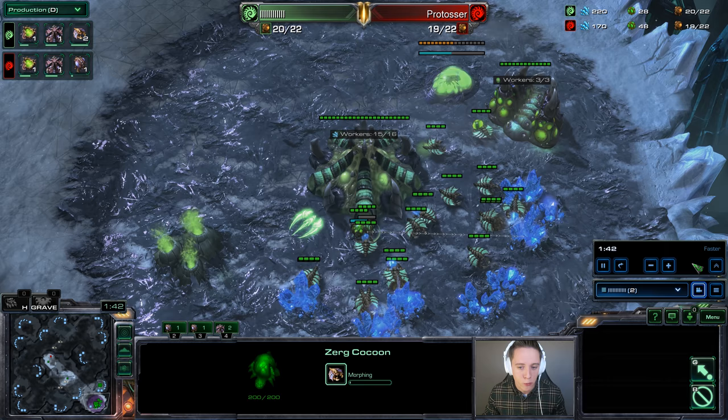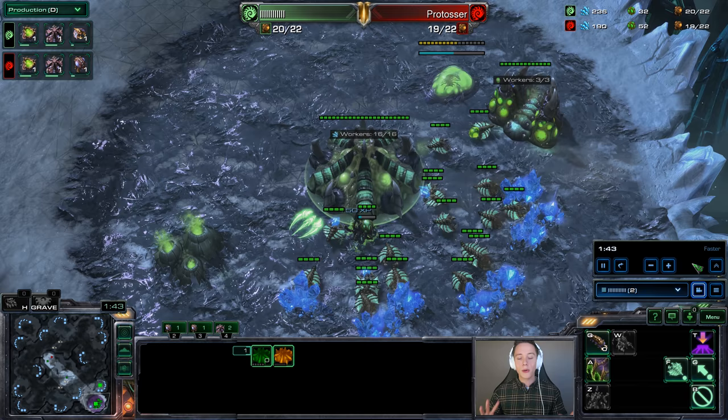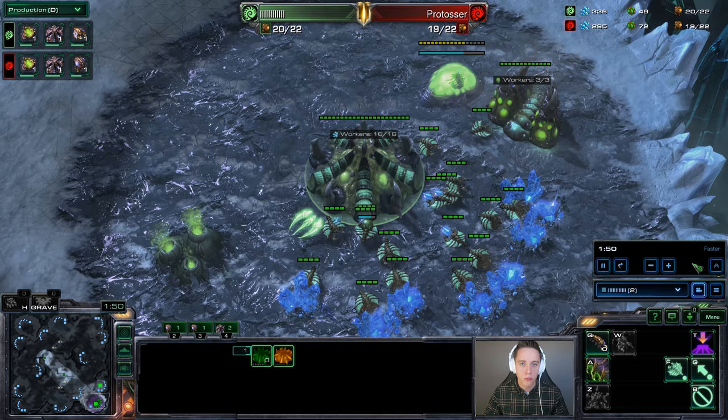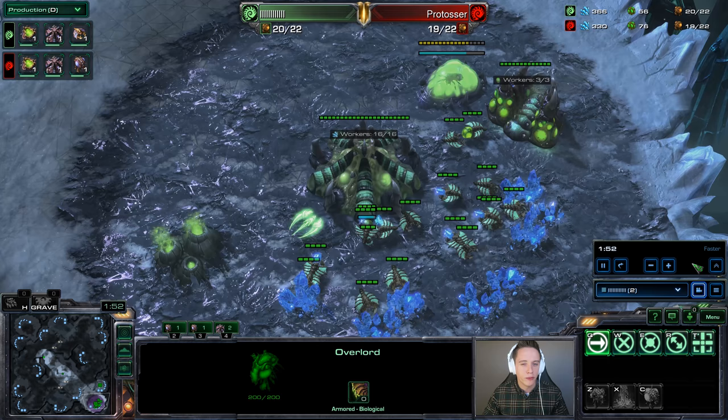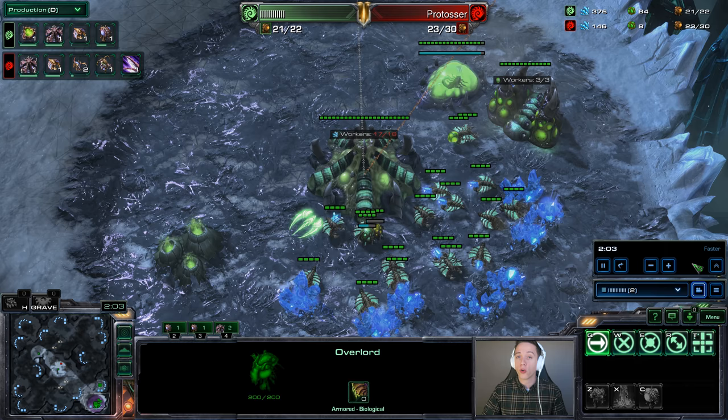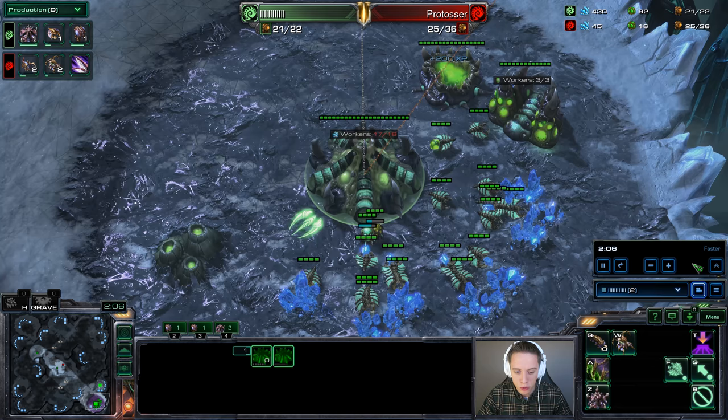So as far as the early game goes, I'm just going for a hatchery into a spawning pool. A little more on the gradient — if you're somewhere in Master League and up, it's relatively safe because you don't see the 13/12 shenanigans as often. But if you need to, you can open pool-hatch-gas or hatch-pool-gas — different options that work according to your current skill level. Most of the time this seems to work out just fine.